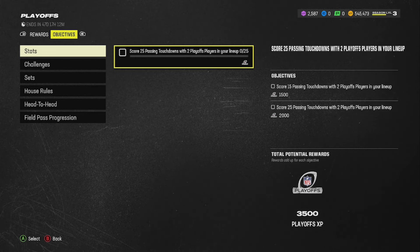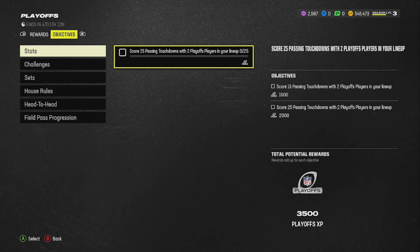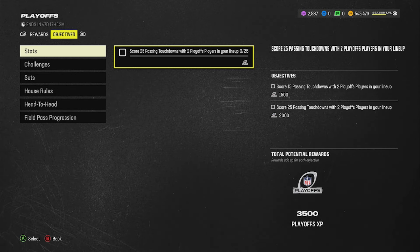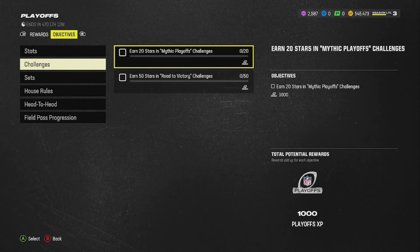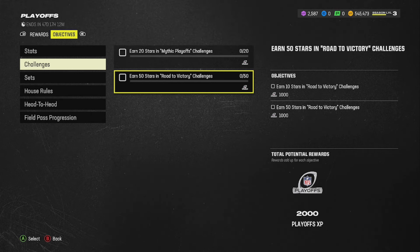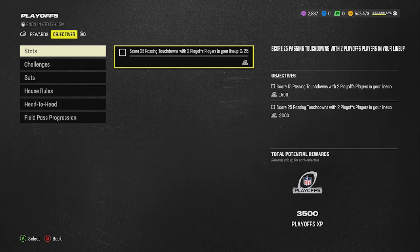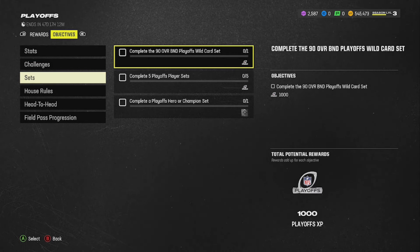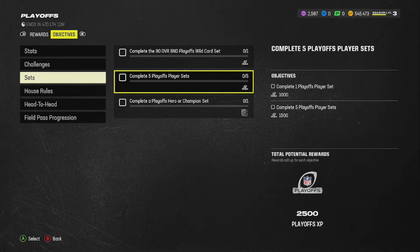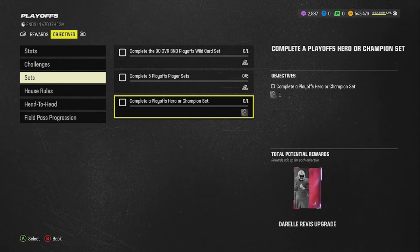Make sure you have two playoff players in your lineup - it doesn't matter what overall they are, it doesn't matter if you have them in a specialist spot or as a backup. Just have two playoff players in your lineup. And then do your challenges for the stars. You get 1,000 XP here, 2,000 XP right there - 3,000 total. For these it's 3,500 total - 25 passing touchdowns with two playoff players in your lineup.